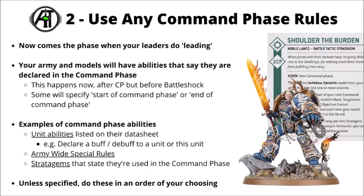Command point generation aside, you get into the meat of the command phase — the section set aside for your leaders doing their leading. Often these are rules that improve your own units, such as a leader telling a squad to do a certain thing, making them stronger or tougher, or declaring army-wide special rules that affect your entire army. Generally, command phase abilities happen after you generate a command point but before the battle shock step, though some datasheet-specific abilities might specify the start or end of your command phase. The actual rules vary army by army — common things include unit abilities like certain key characters picking their aura buff for the turn, or army-wide special rules that change turn on turn, often declared in the command phase.